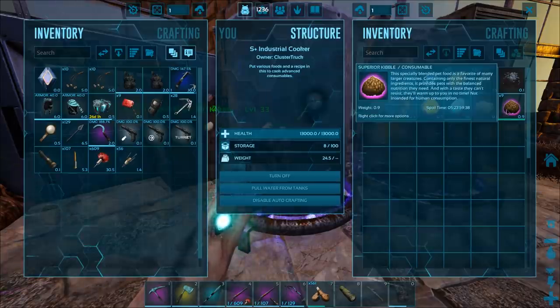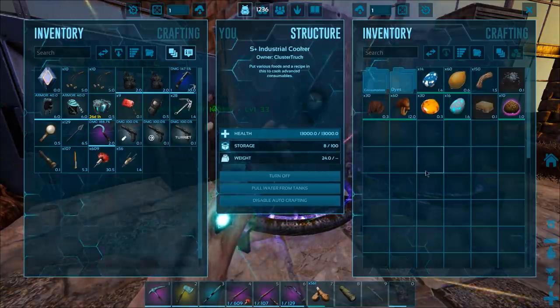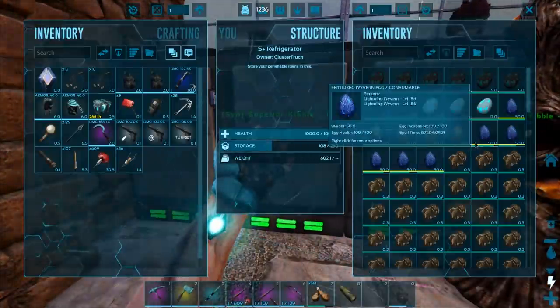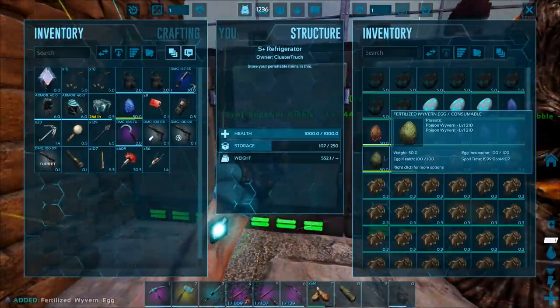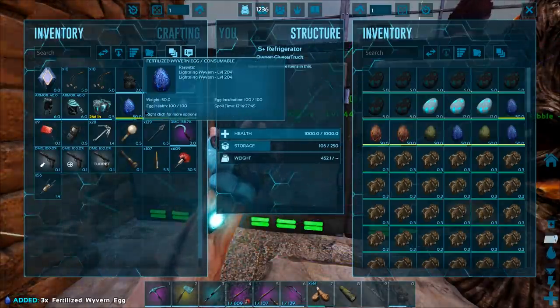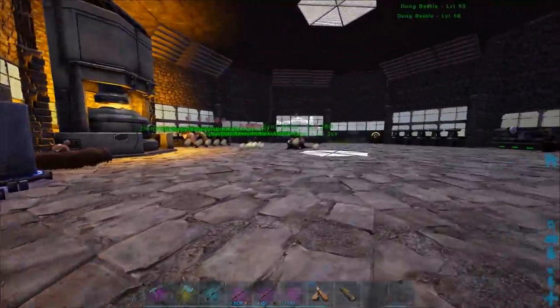I'm gonna have to come back to this probably, because that's a little bit too slow. Alright, well, let's go ahead and get ready for our wyverns to be hatched. So we want the three 204s. There we go — 204, 204, and 204.